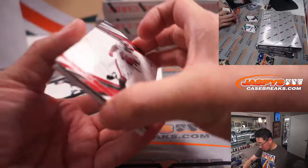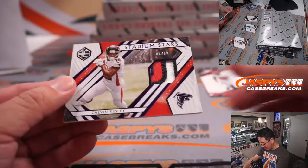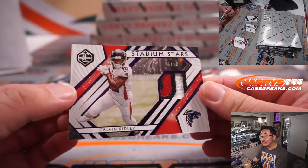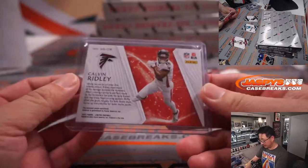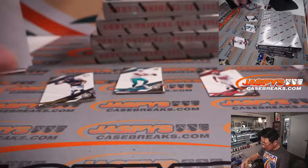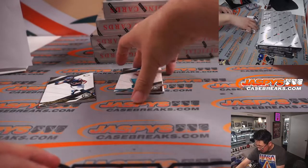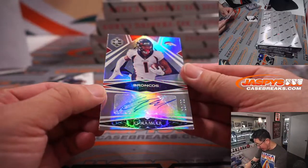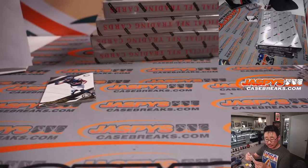All right. 100 out of 149, Devin White for the Buccaneers reveals a Stadium Stars Calvin Ridley, 6 out of 10. The pro gambler Calvin Ridley — Falcons. That'll be for Dusty. Behind Tua is a Broncos autograph, KJ Hamler, 1 out of 99. Auto for the Broncos — that's going to go to Jesse.